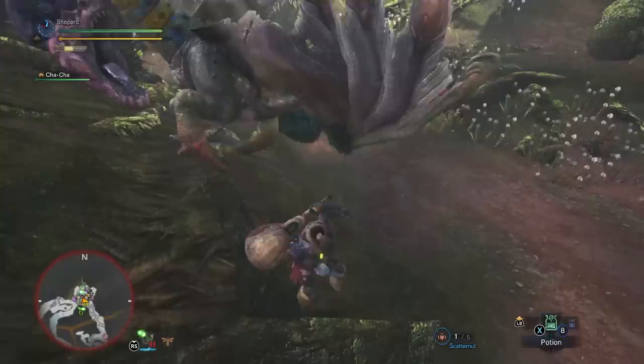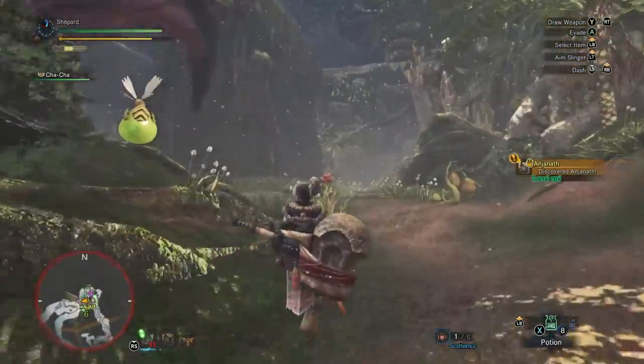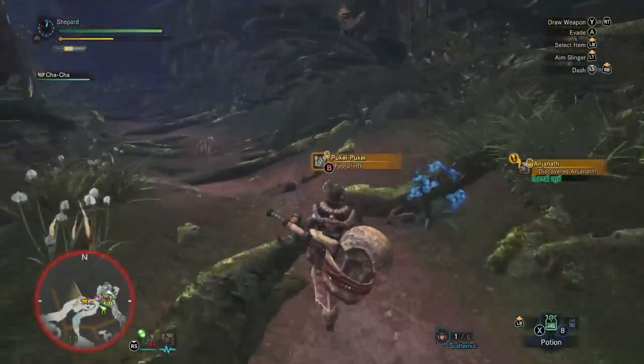If you're unlucky, Anjinov will come across you fighting Pookie Pookie. Run down the forest path to find some dung, which you can then turn into dung pods and send Anjinov running away.